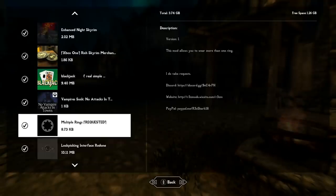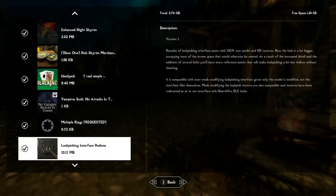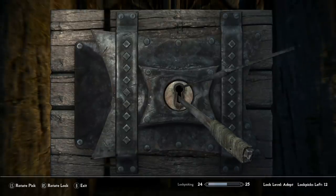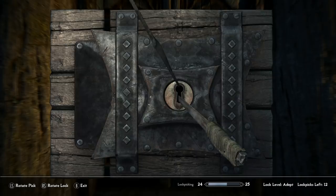Next is the Multiple Rings mod — very simple, it just lets you wear more than one ring on a hand. In Oblivion, once you leveled up your enchanting skill you could wear multiple rings, making your character more powerful. This brings that back so you can have more than one enchantment active from rings at once. We also have Lockpicking Interface Redone, which changes the lockpicking minigame to look a lot different and more realistic when opening chests or doors.